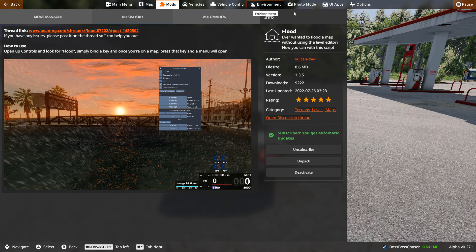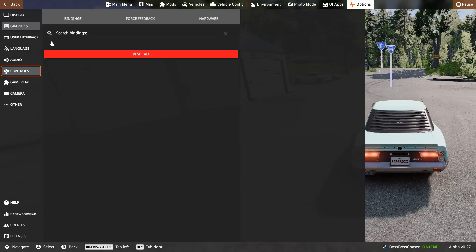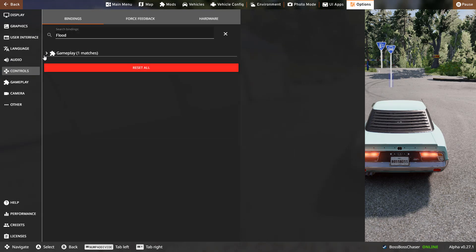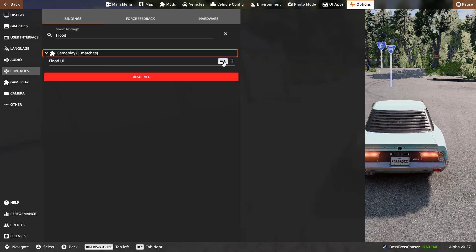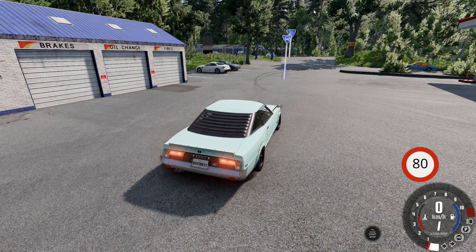Now that it's downloaded, go into options, then go into controls and search up flood. Then click on gameplay — it's right here. I suggest you switch this to 8 if it's not already. Click on it and press 8 on your keyboard, then press apply. You're going to want to get out of there.